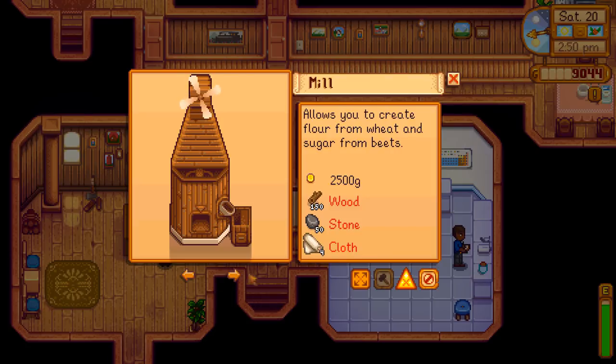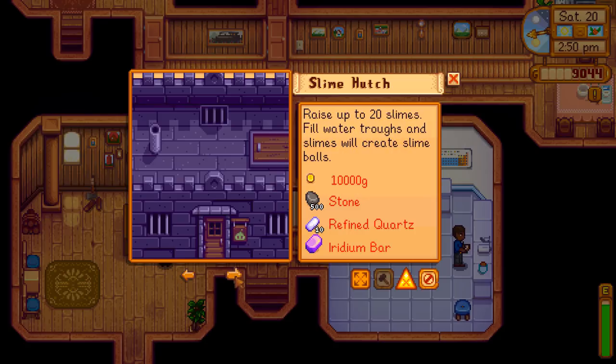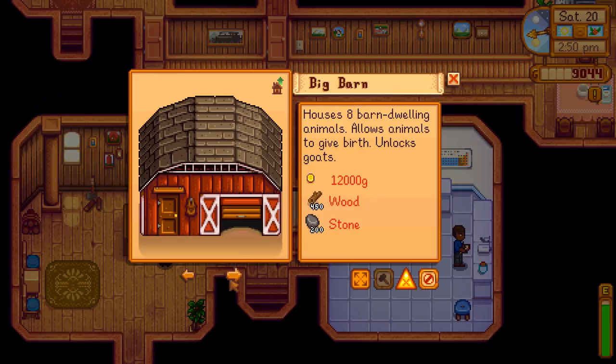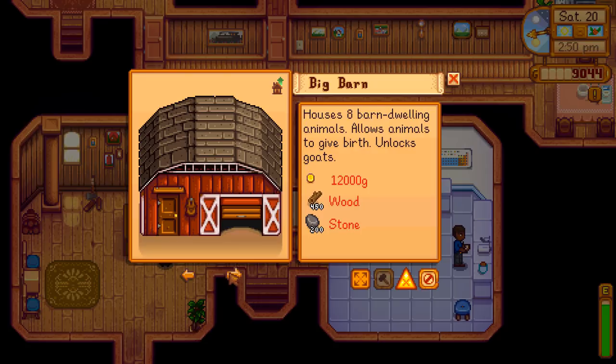We already have all this. The mill — I'm not super interested in it for the purpose it serves, but with the buildings retexture mod the mill does look super cute, so kind of want to build it. But I don't have any cloth so that poses an issue. The shed is just an empty building — probably one of the last things I'll build. Slime hutch — we are nowhere near ready to build that. The next coop upgrade unlocks rabbits. The big barn upgrade unlocks goats.